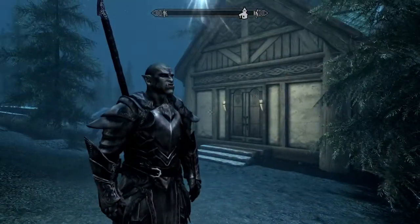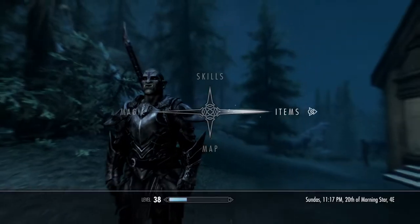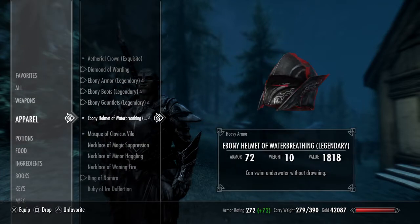As far as Crutz here, as you can see, he's decked out in an entire ebony set. He also has an ebony warhammer and an ebony helm, which I will be wearing.